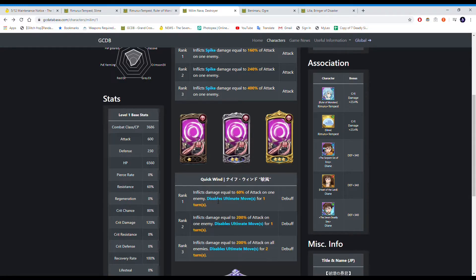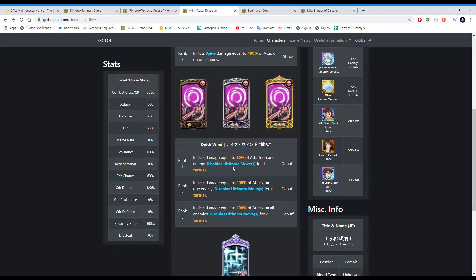Her second card disables ultimate moves for one turn at rank 1 and rank 2, and two turns at rank 3. The problem is that rank 1 has a 60% multiplier on a single target, which is really low. A lot of the time when you use rank 1 to disable an ultimate, you'll just patience the person if you don't do enough damage — and if you patience them, the disable ultimate debuff won't apply because you need to do damage with the card for the debuff to actually apply. You may have to use rank 2 instead.